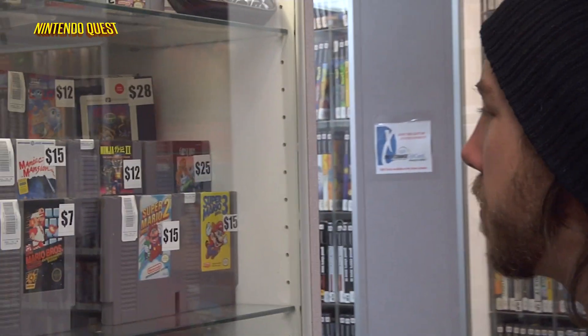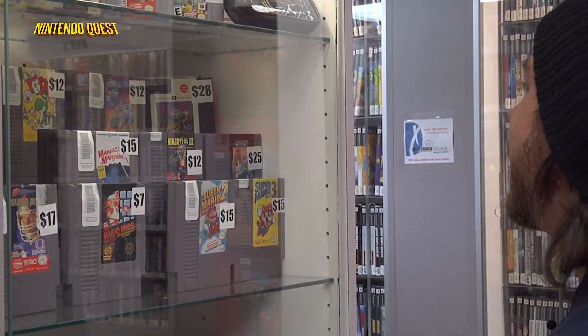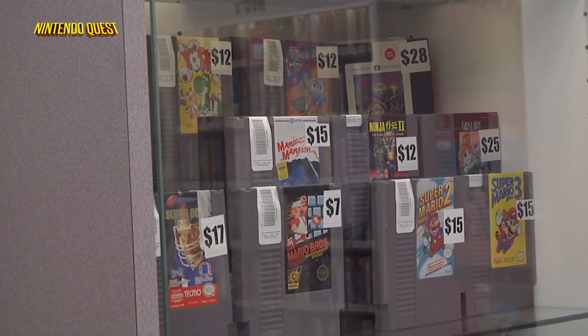Let's see what we got here. Some more tempting unlicensed cards. Man, what are you going to do with those? Ghost Line's pretty cool, anyway. We got Lolo 1 — that's a good one. I think that's it out of this one here, so just going to check the other case.